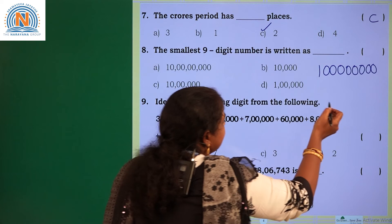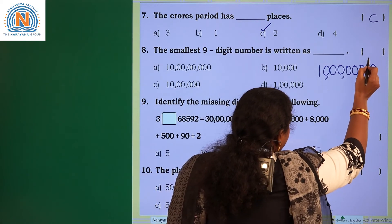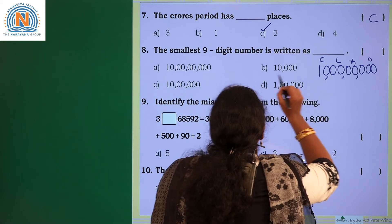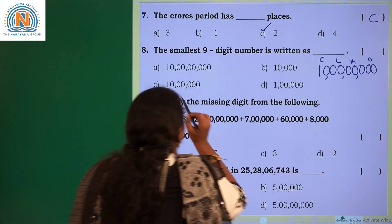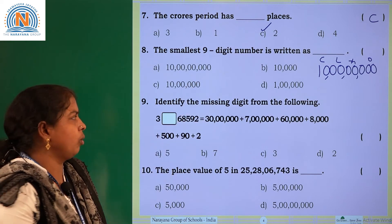How will you read this using periods? Ones period, thousands period, lakhs period, crores period. So what is the 9-digit number? The smallest 9-digit number is 10 crores. Which option is having 10 crores? Option A is having 10 crores.